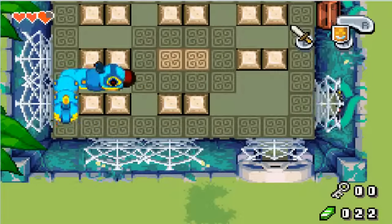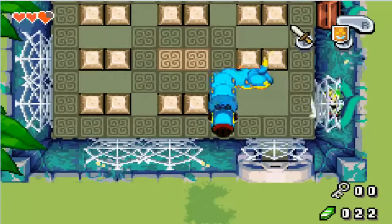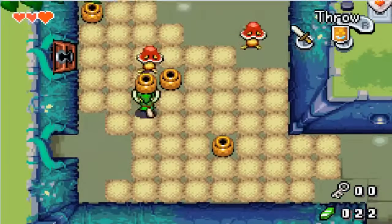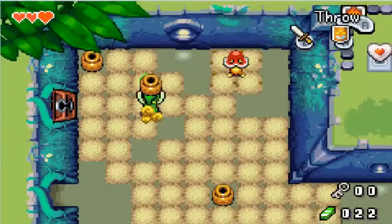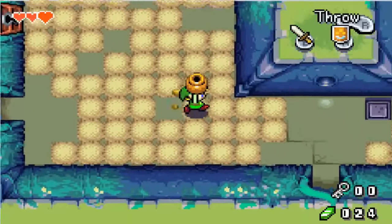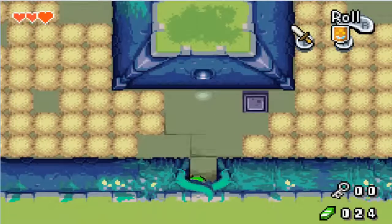I'm going to assume that that's a boss battle for later. Oh wait, there's a locked door right there. So we actually can kill those things — we just have to throw crap at them. Or we probably could kill them if we hit them enough times with our sword. But this is like a one-hit insta-kill. We can't go through there and you didn't give me anything.